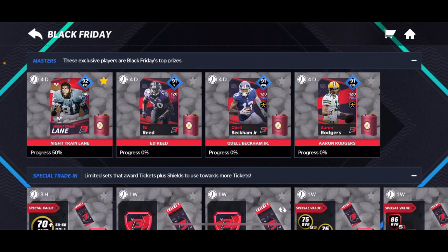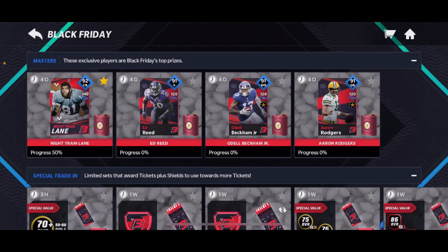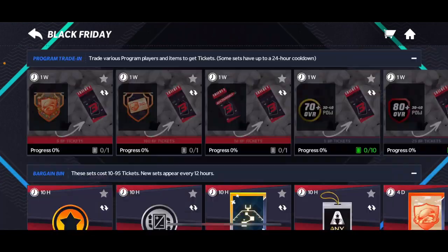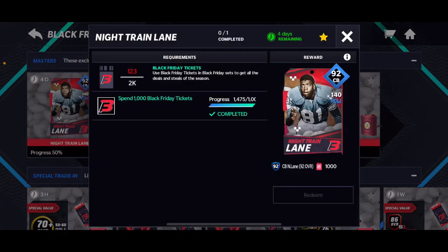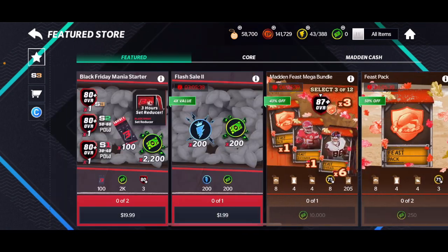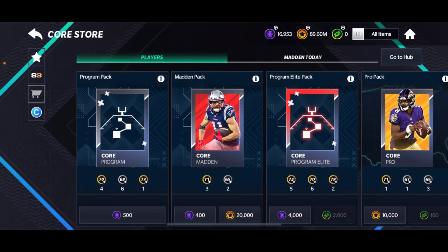So how to get that 92 overall Night Train Lane fast. The first easiest way is to complete a set — you need to spend 1,000 Black Friday tickets and 2k tickets. I made some videos on how to get tickets really fast, and if you just do that over the course of five days, boom — you have your Night Train Lane really really fast.